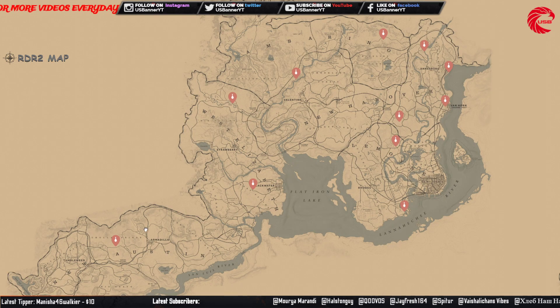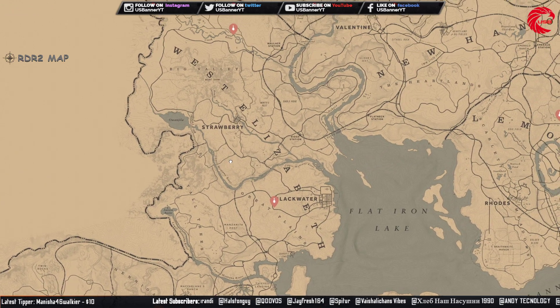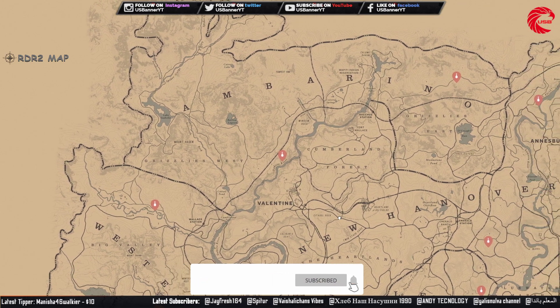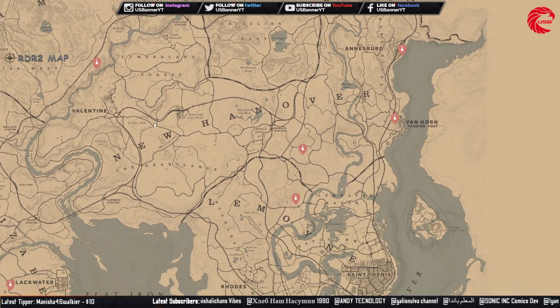The earring set — you can collect this set and sell to Madame Nazar for a minimum of $364. If you're new to the channel, don't forget to subscribe because I upload every day: locations for the daily challenge, weekly collection, Madame Nazar location, and all the collectible set locations for every single day.